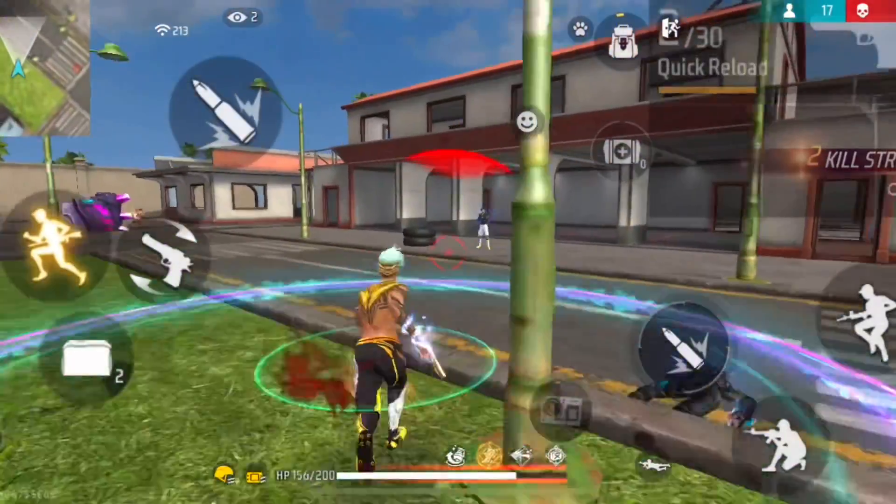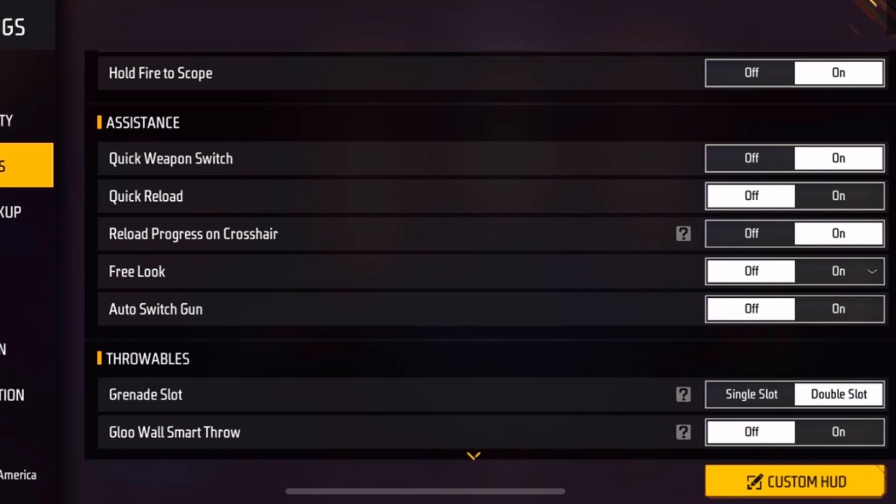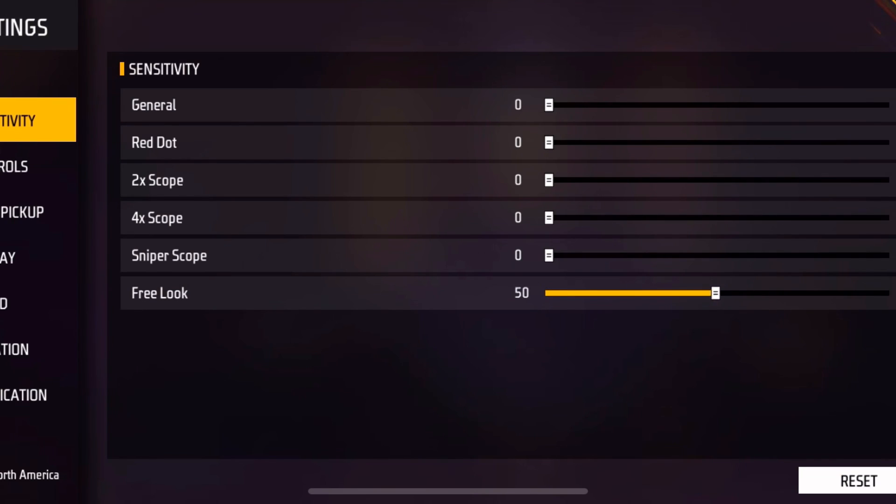If you're a beginner and don't know how to turn on the free look button, here's how: go to your in-game settings, then go to Controls, then go to the Assistance Bar, and turn on the free look button. As I said, the free look sensitivity is not that important, so you can keep it at any amount you want. Personally, I keep it at 100.